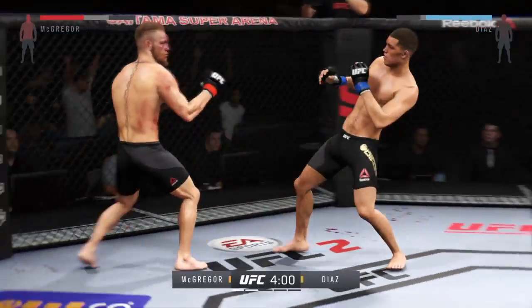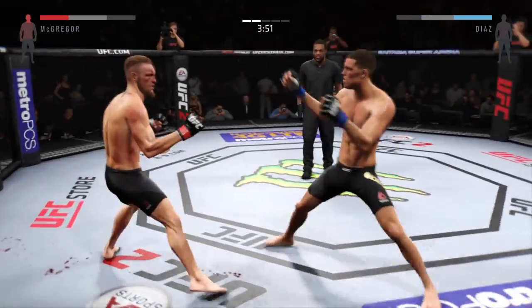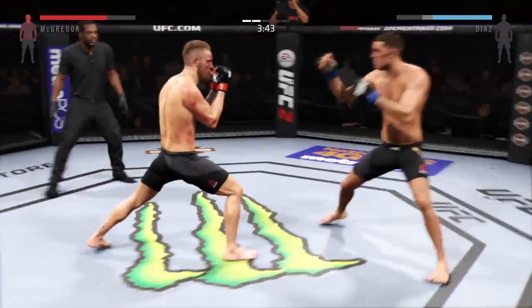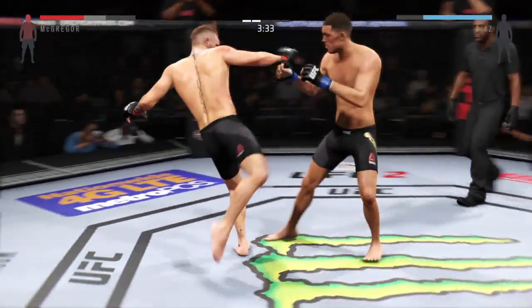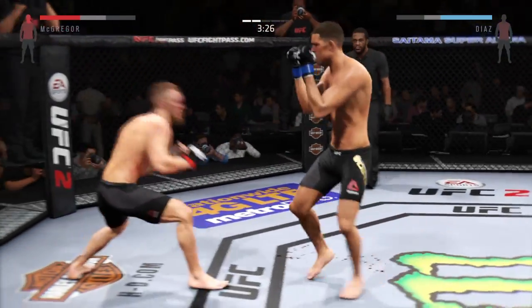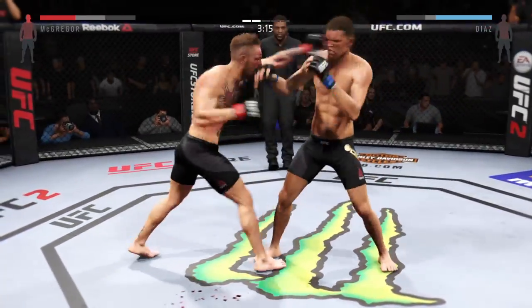Combination, big straight punch. That one hurt him — good combination. He's landing at will. Locked him with that right hand. Teeing off, a flurry of big punches.